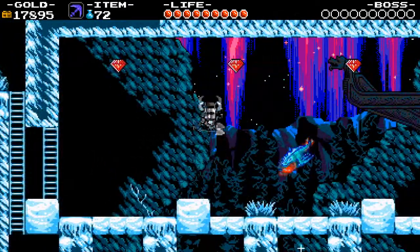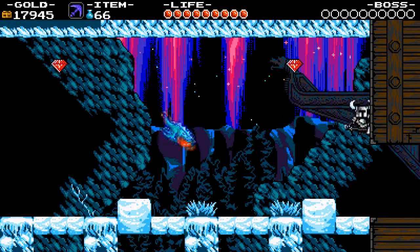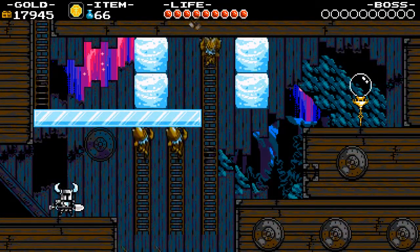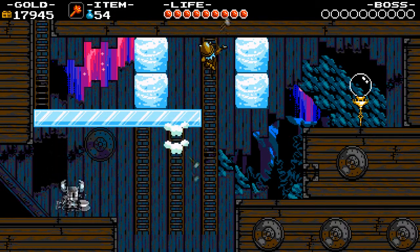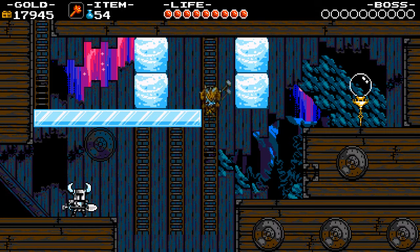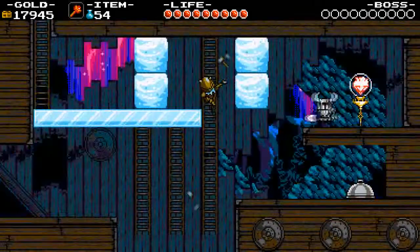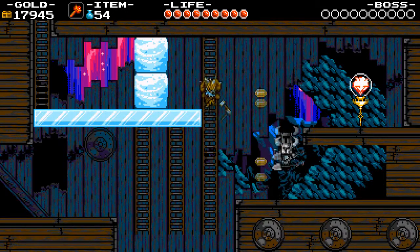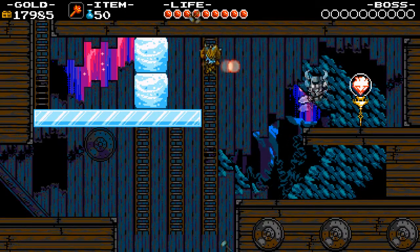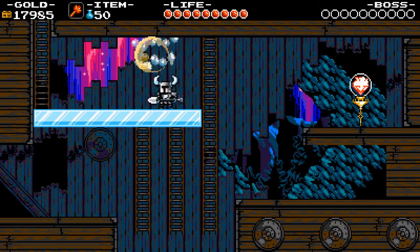I'm not going to worry too much about these gems. You can bounce off this creature and pick up these gems, but I'm not going to worry about it. Let's continue across here to the right — I think the fireballs will work well against these guys. Back to full health, which is good. Let's finish him off with a fireball and carry on. I think that's the second checkpoint.